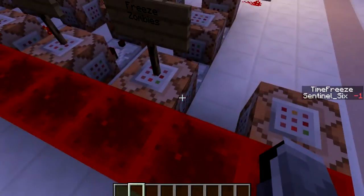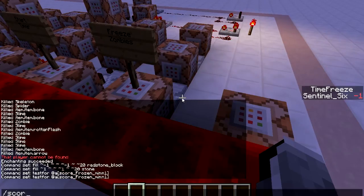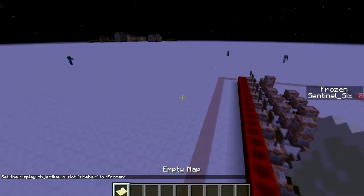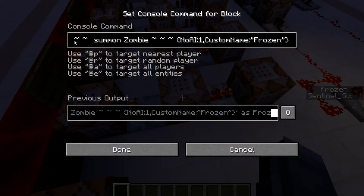The first command tests for a score of 'frozen' minimum one — so if you have a 'frozen' score of one or above, the comparator will turn on. If I type 'scoreboard objectives setdisplay sidebar frozen,' you can see that right now I've got a frozen score of zero. When I activate the empty map, the frozen score goes to one, which triggers the entire system.